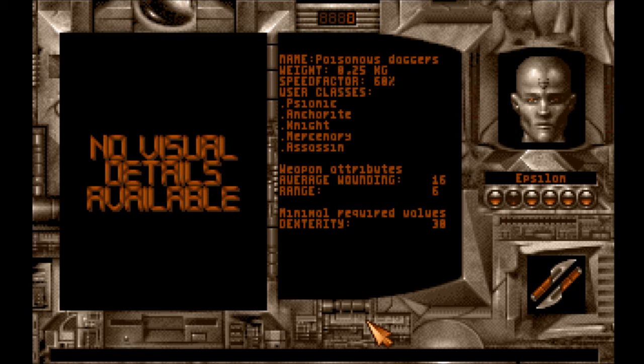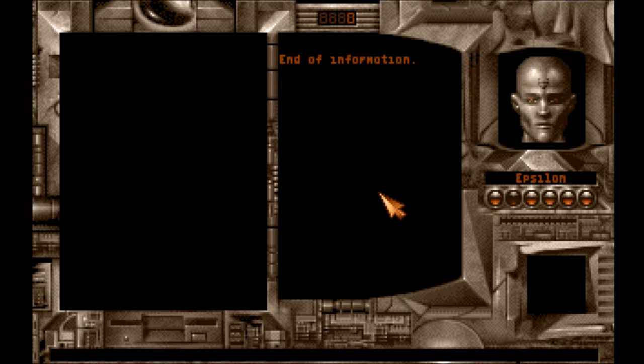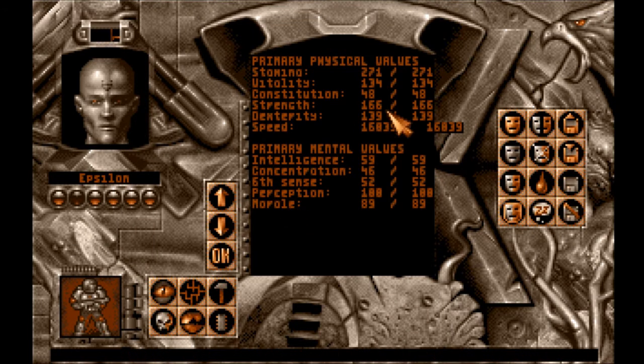It needs 30 dexterity — Epsilon must have that. Who can use it? The three classes... Mediator, which I believe is Varanus, cannot use it, which is good because he stinks at hitting people as we've seen last episode. Range attack plus 50%, so it is ranged, just a short range. Dexterity 139, we're fine with that. Look at that speed though, that's insane.